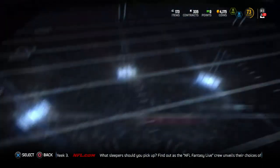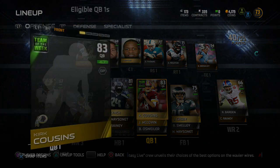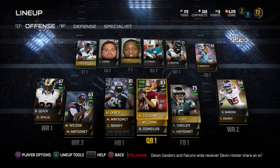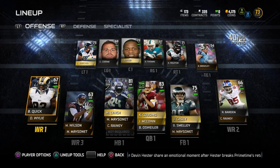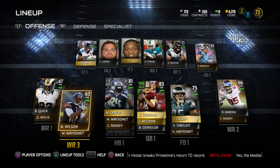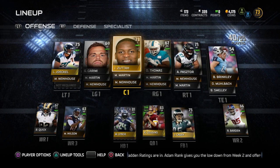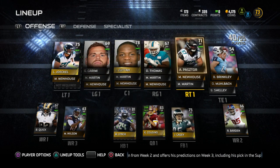Unfortunately I didn't get the Kirk Cousins pull on video, but you did hear my reaction. There he is — not a bad card at all. 68 speed, 88 throw power, 93 throw accuracy short, 92 medium, 86 deep, and 88 play action. Definitely better than Josh McCown. My receivers are very, very tall but also very slow. They don't have really good catching, so everything through the air is going to have to be short — throwing to possession guys instead of speed guys. Not going to get too many touchdowns through the air. I don't have a tight end; I'm actually using the Titans long snapper Bayou Brinkley. Offensive line is definitely not the best but it's pretty good for not having anything at all.